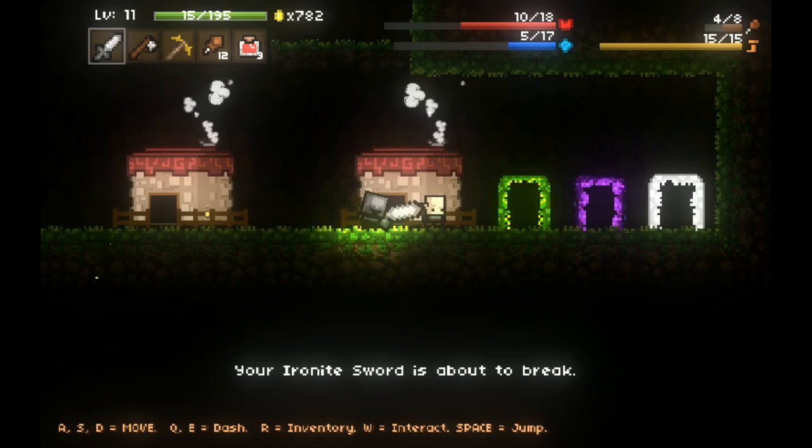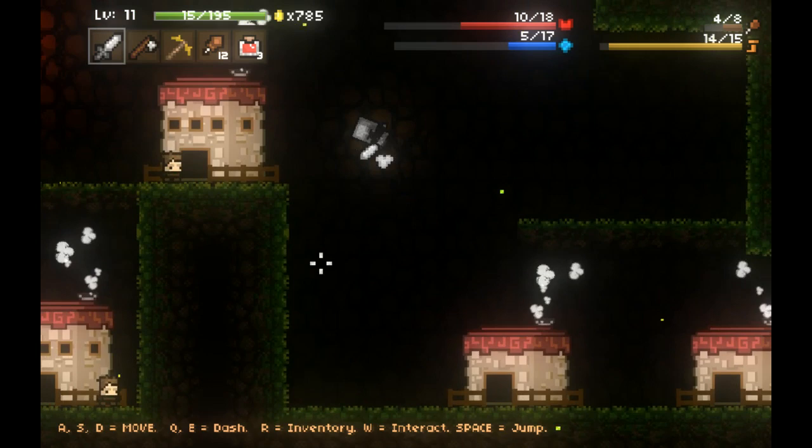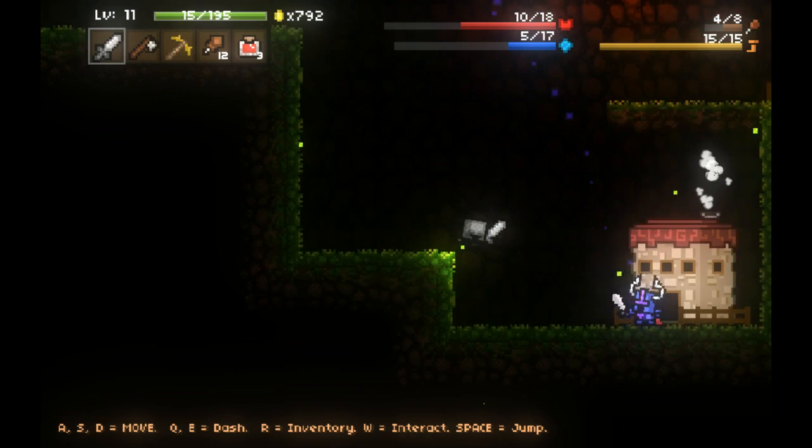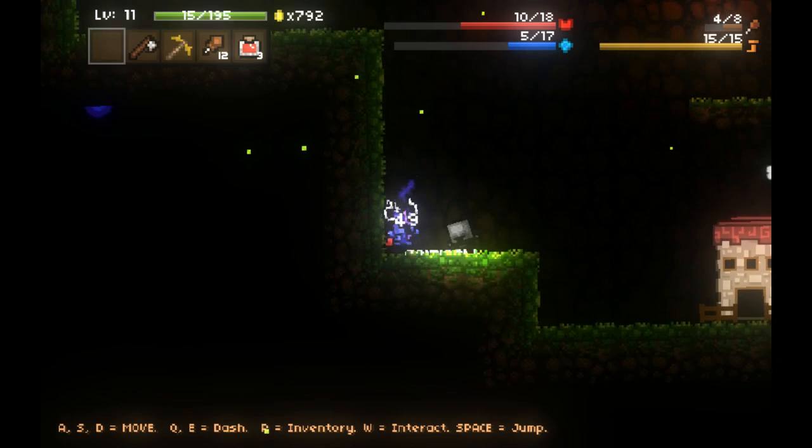There is nothing useful in this town so I'm just going to kill them and take their money - a bunch of jerks not giving me stuff. I want to smelt my ores. I can't leave this stage until I beat the boss, so I've got to kill this dude.